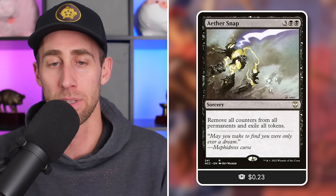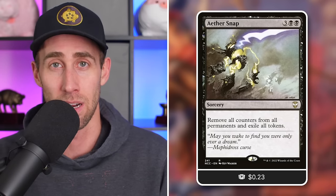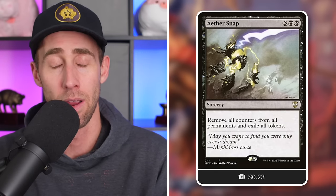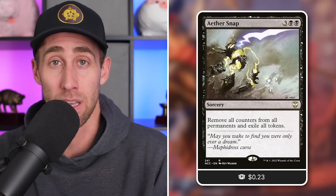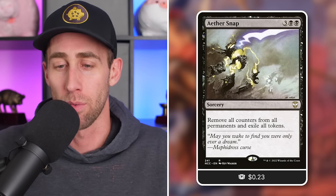Aether Snap: remove all counters from all permanents, exile tokens. This can be a funny board wipe against opponents playing token decks, while also removing your finality counters. Keep in mind this also removes plus one counters from your commander, so it's less effective if you're playing a heavily surveil-based strategy. But if you're more equipment-based as I'm showing, it doesn't matter much. Regardless, this hits a lot of strategies including Planeswalkers, and removes finality counters from your creatures even if they all still have them in play.